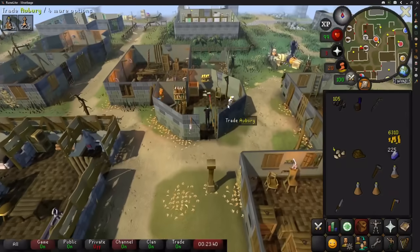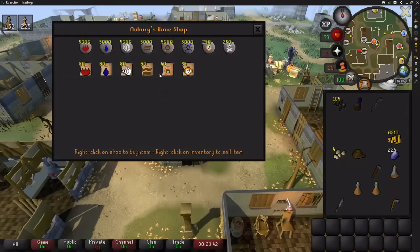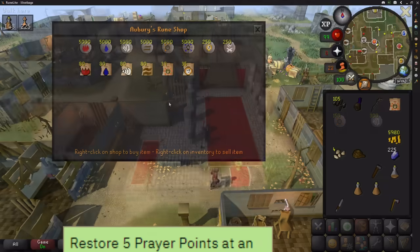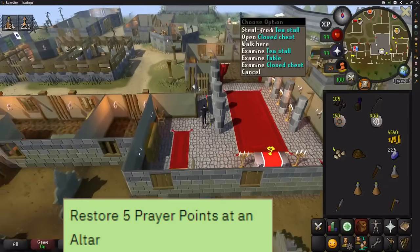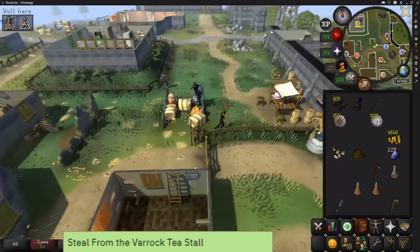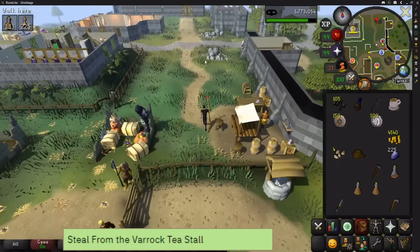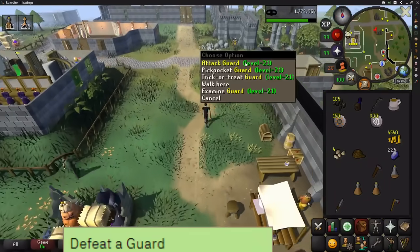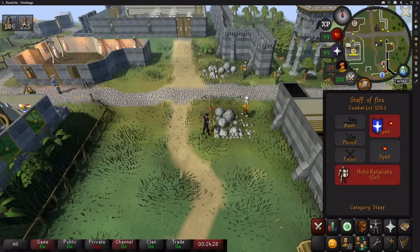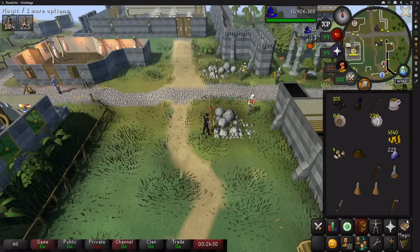Go to the rune shop for the next step in Rune Mysteries and buy 150 mind runes and 300 air runes while you're there. Then go to the altar just south-east and pray to restore your prayer points and complete another task, before heading north slightly to steal a cup of tea. Safe spot a guard from the other side of some of these rocks. Keep maging the guards on defensive casting until you reach level 10 defence, and you can now equip your spiny helmet from before.